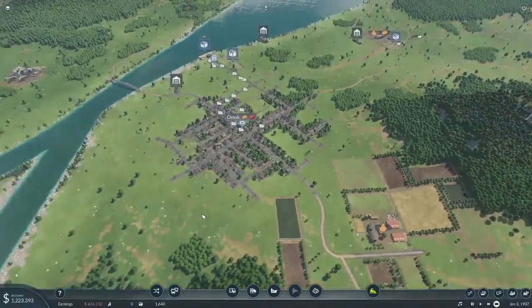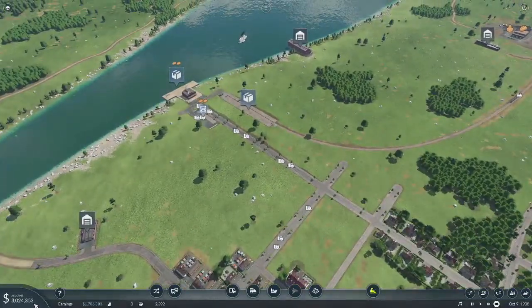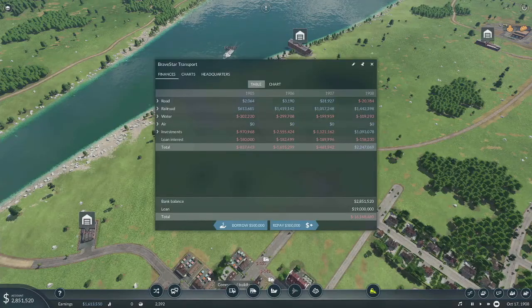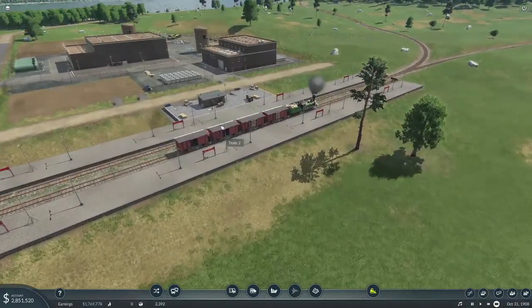All right, let me figure out what I want to do next. I've been watching this run for a little bit — this seems to be working out pretty well. We are back up to 3 million in the bank. We're only at 19 million in loans right now, which is pretty awful from my point of view, but what are you gonna do.